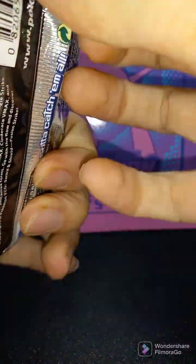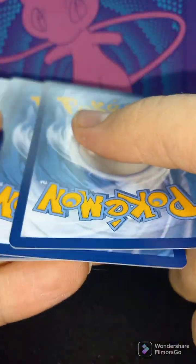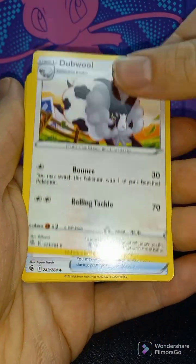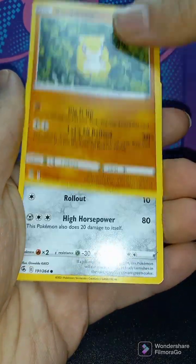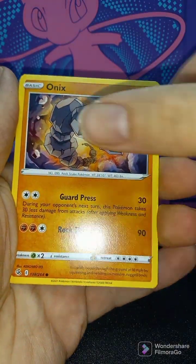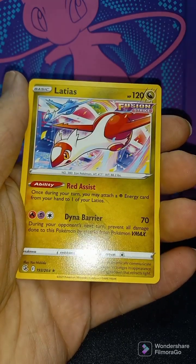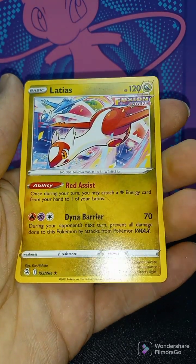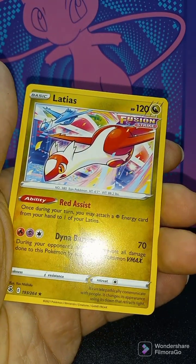Fusion Strike Pack Three. Dubwool, Dubwool, Spongy Gloves, Spongy Gloves, Frostmoth, Sandtru, Cuffin, Impedent, Snom, Onyx — Reverse Holo Araquanid, and Non-Holo Rare Latias. As always, thanks for watching, be sure to leave a comment below.